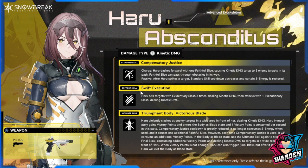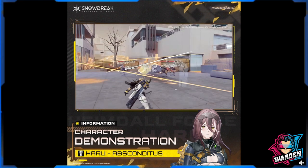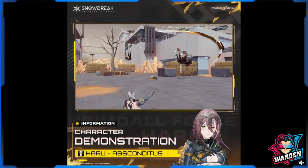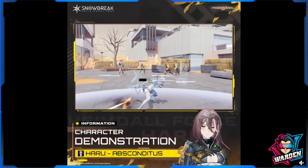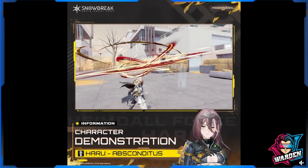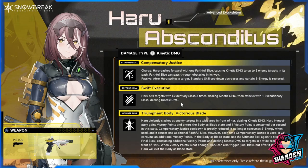Next up is the support skill: Swift Execution. Haru hits with a shari slash three times dealing kinetic damage, then follows with one executory slash dealing kinetic damage. In terms of visuals, this looks like the support skill of Wild Hunt, so I'll have to hold my judgment since we don't know how much damage this skill deals.